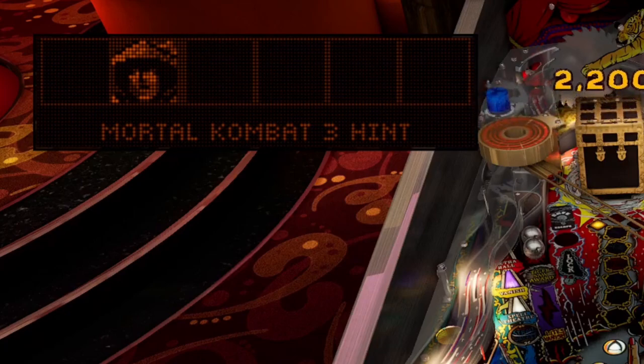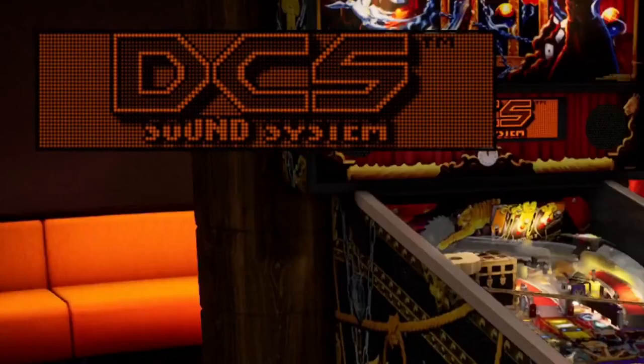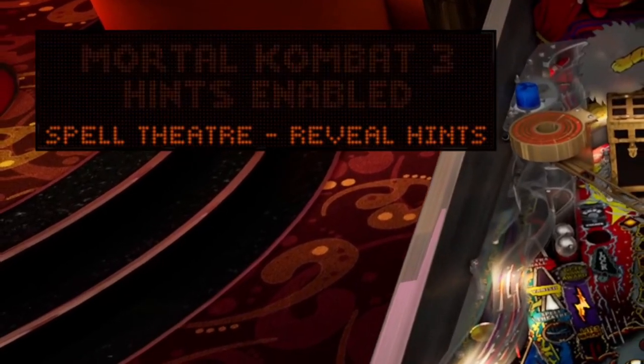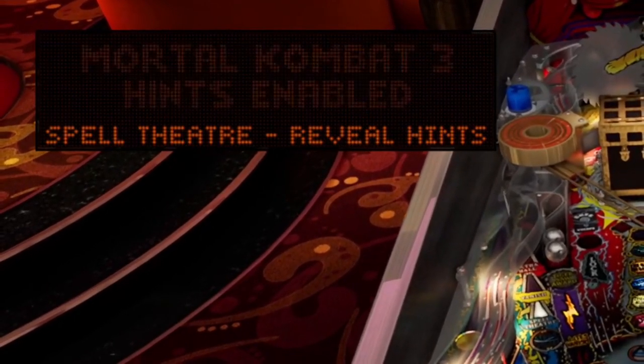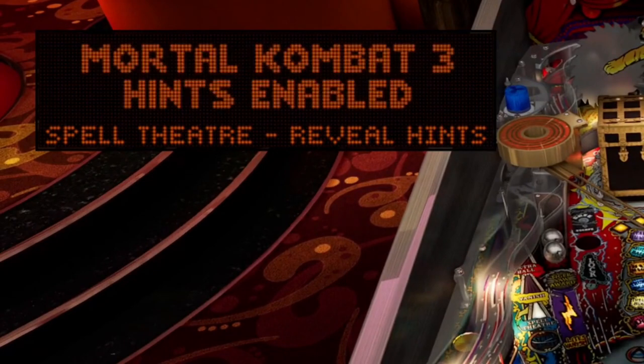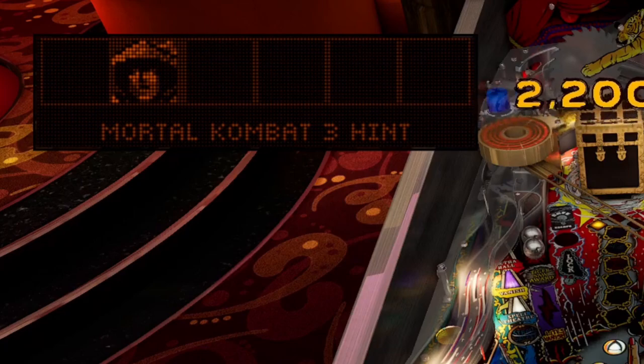The hints will be revealed to you when you complete the letters in THEATER, which you can do by hitting the left orbit. These hints will be revealed as you play the game. I haven't seen all the hints, but basically what you'll see is different symbols like Raiden, the number 3, or Shao Kahn. You can use these codes on the Mortal Kombat 3 game.